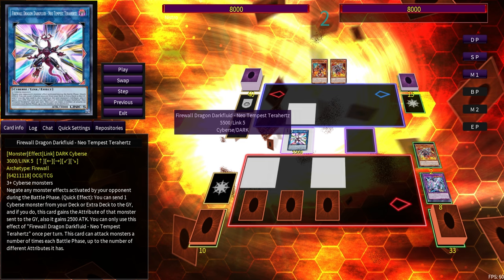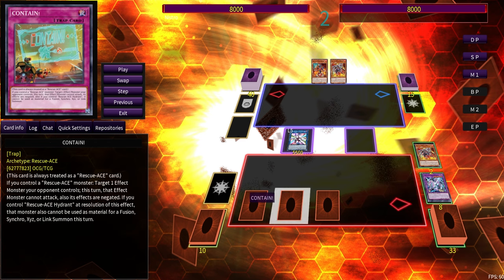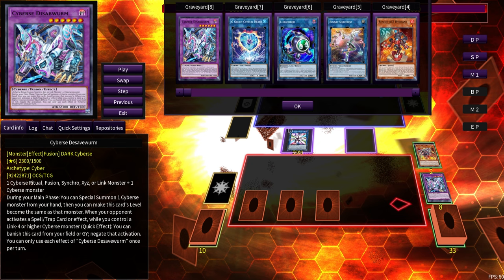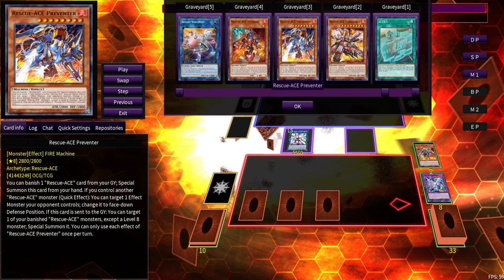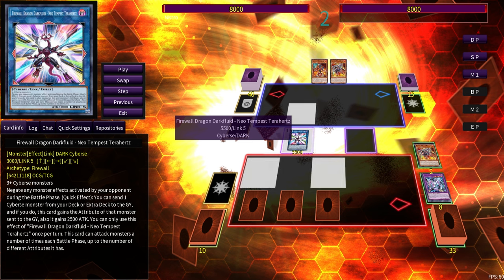Then you're able to Link 5 into Dark Fluid. What Dark Fluid does is you mill the Cyberse save worm during your turn, and during your opponent's turn you basically set up a Spell/Trap negate. You have two interruptions with Contain and Extinguish, you have Rescue for when you want to activate Contain and Extinguish, you can revive Hydrant or Preventer — whichever you feel is best. This setup plays really well around Evenly, Lightning Storm, Feather Duster.